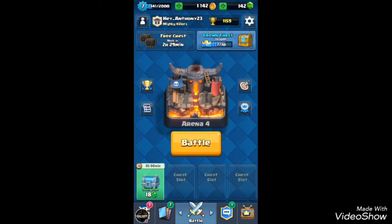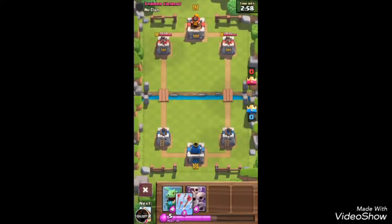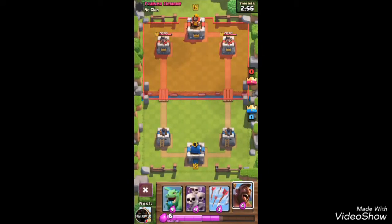You guys know how there's a beam of light that goes across the elixir bar — obviously you guys know. I'm going to throw down a Hog Rider, watch, and wait for it to fill up. There's a beam of light that will go from one end of the bar to the other end. At least let it go up to like the seventh elixir bar and then drop your troop.